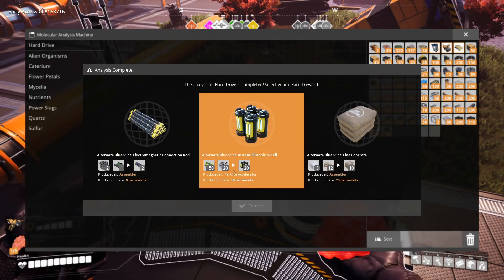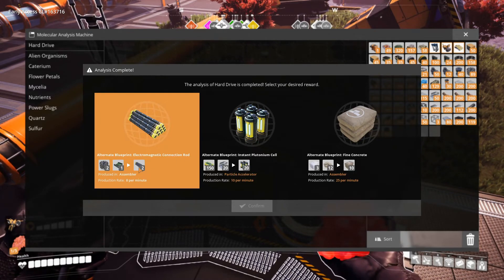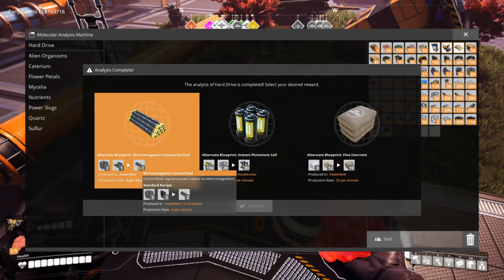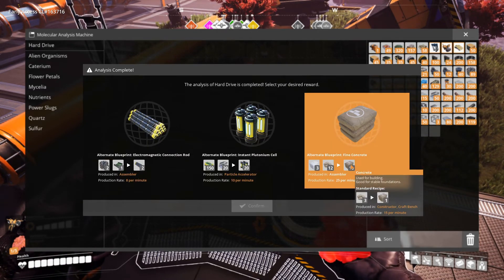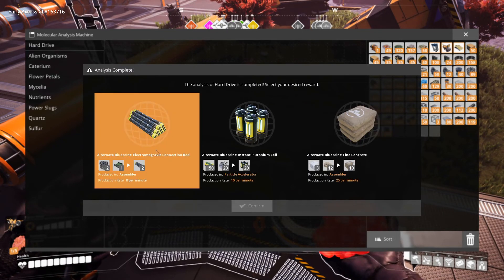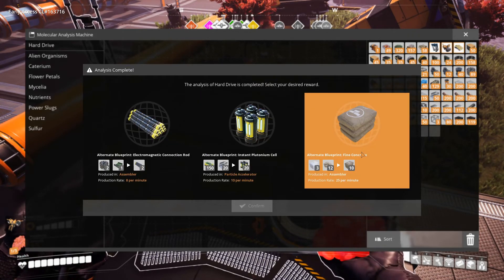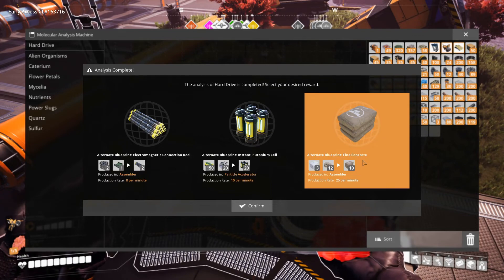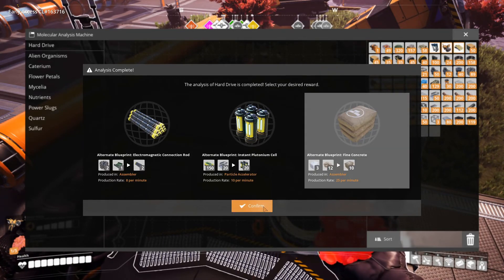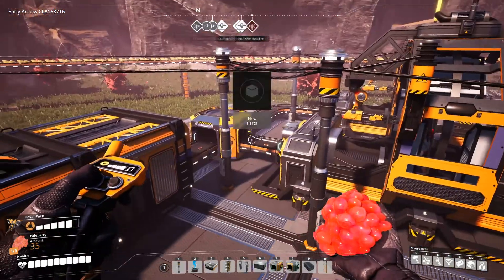We got instant plutonium cells - I don't want that. Electromagnetic connection rods - hmm. Maybe not. Find concrete - we probably need concrete at this point. It doesn't seem like we need that many control rods anymore. I'm probably not going to get that. I guess we'll go with find concrete and then scan the next hard drive.